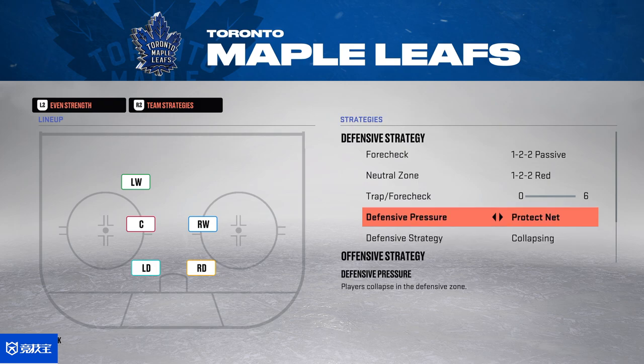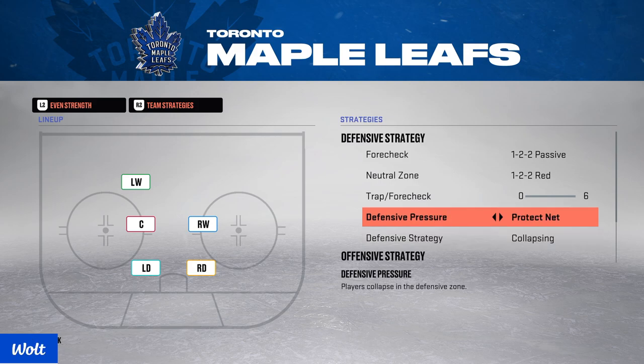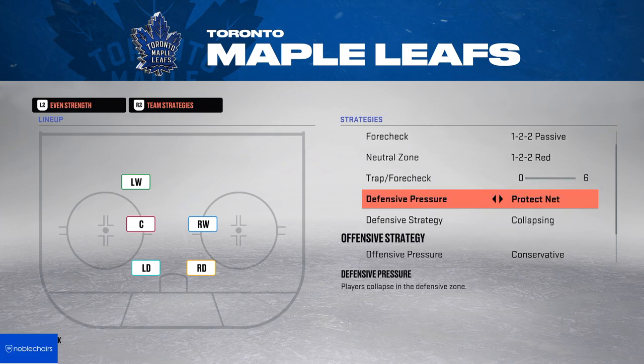Defensive zone is pretty simple: protect net collapsing. In every NHL I've ever played, defending in front is the number one thing you should do. If the opponent shoots point shots, so be it. I will live and die by protecting in front of the net because 80% of goals will be scored there. However, if the opponent is good with the defenseman and finding goals behind the net, you can get punished a lot.